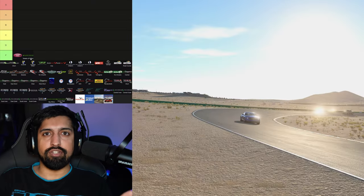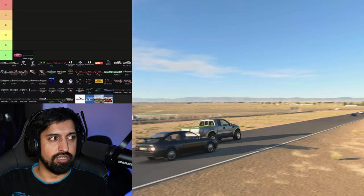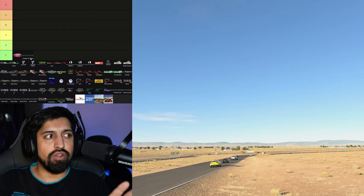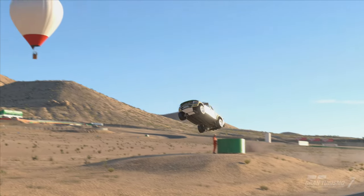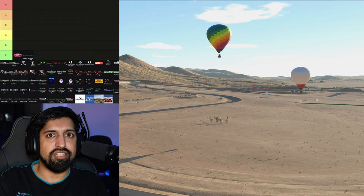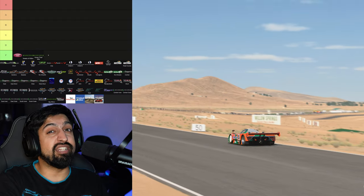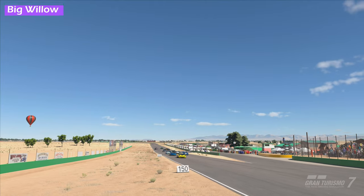There are no streets in Willow Springs — it is a misleading track name. I hate it. For drifters there's a car park, but there are no streets, it's a desert. So you can get in the bin. Horse Thief Mile, you can definitely get in the bin.